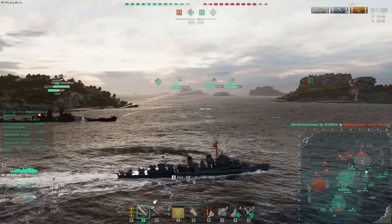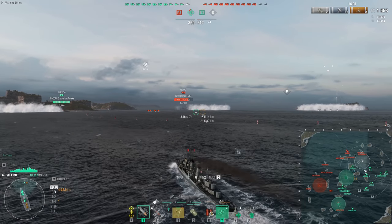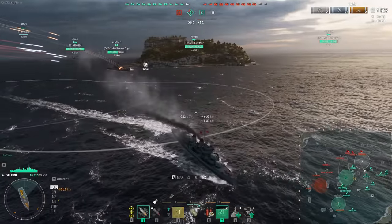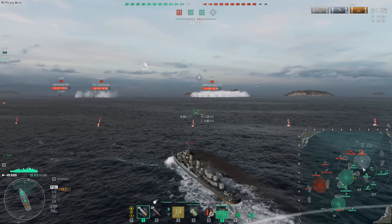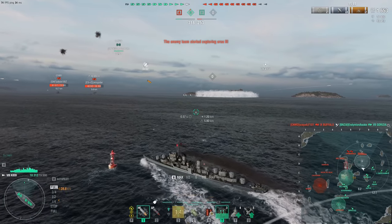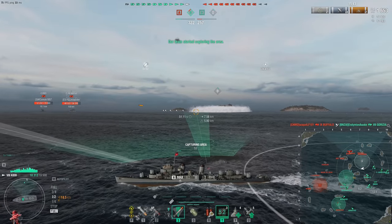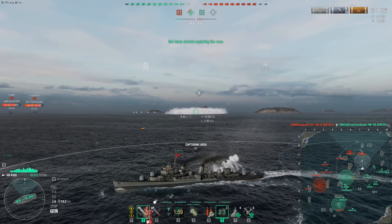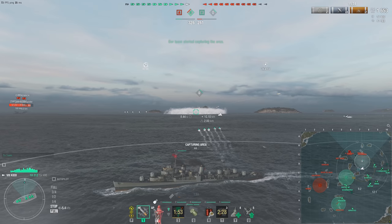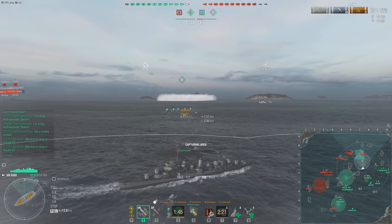In exchange she gets more AA, she gets a heal, and she gets the American smoke, which is all quite nice. She gets Benson torpedoes with a very long reload time and only roughly an 8-kilometer range, but you do get more AA. The Kidd is still today one of the best AA ships in the game — she is absolutely the last thing a carrier wants to come across. You can easily make even tier 10 carriers weep, including some super carriers not using jets.